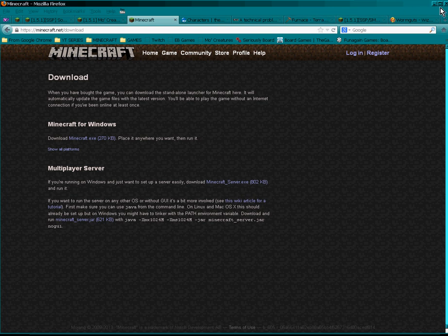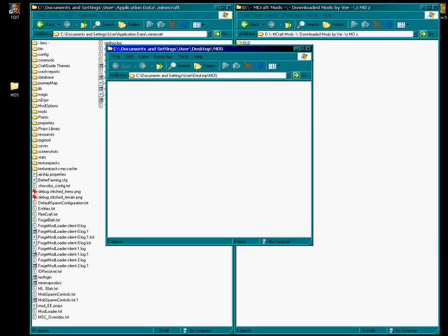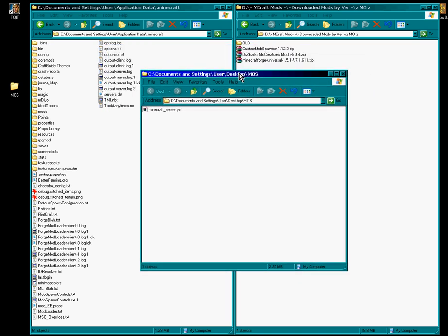We'll make a folder on the desktop — we'll call it Mose. Now we'll grab our Minecraft server jar that's just downloaded and drop it in there. You can just right-click that and run it.